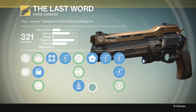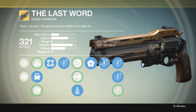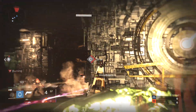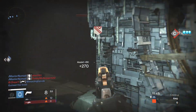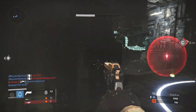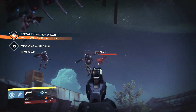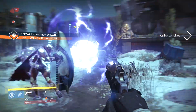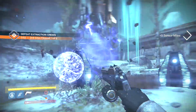The final upgrade is called 'The Last Word,' and it gives you bonus damage and stability plus extra precision damage while firing from the hip. This perk stacks with the hipfire perk and with perfect balance. Aiming is almost unnecessary to kill someone because you can kill someone pretty accurately without even aiming down sights. I find myself taking shots from the hip pretty routinely at close range, and by my third shot I'm aiming down sights. It's harder to get used to, but it's very useful.